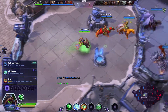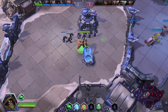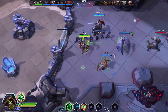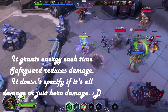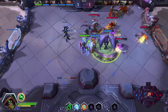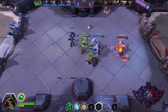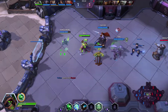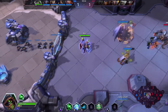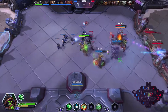Her trait — basically whenever we're healing somebody with our Q, we also heal for a small percentage ourselves. For our first talent we're going for Life Support, so Safeguard generates energy when it reduces enemy hero damage on our allies. Instead of mana, Morales uses energy. Our Q uses up energy, and energy regenerates passively when we're not using it.